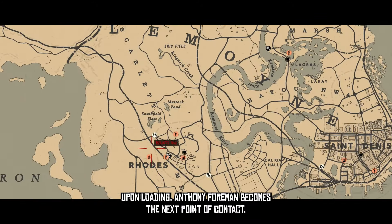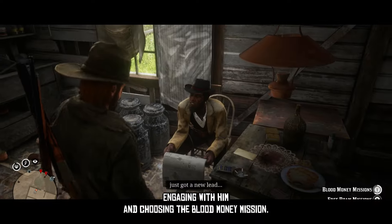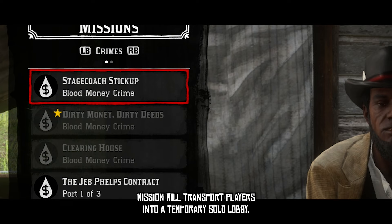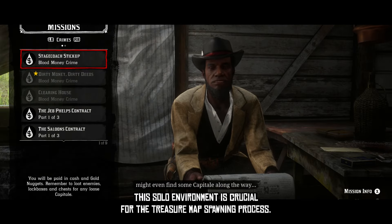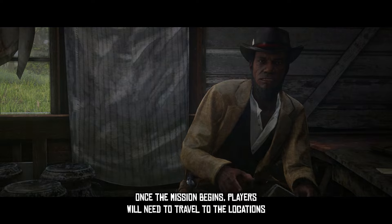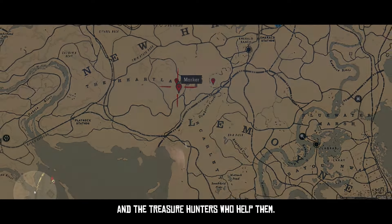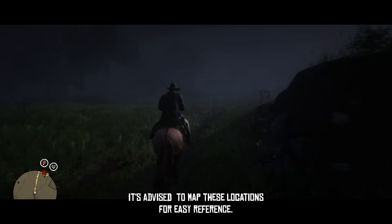Upon loading, Anthony Foreman becomes the next point of contact. Engaging with him and choosing the Blood Money mission, specifically the Stagecoach Stick Up mission, will transport players into a temporary solo lobby. This solo environment is crucial for the treasure map spawning process. Once the mission begins, players will need to travel to the locations of these markers, which indicate the spawning locations of treasure maps and the treasure hunters who hold them. It's advised to mark these locations for easy reference.